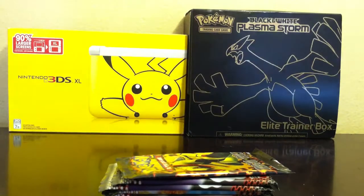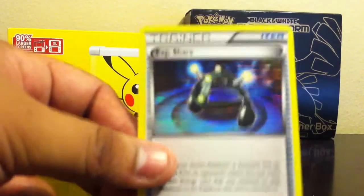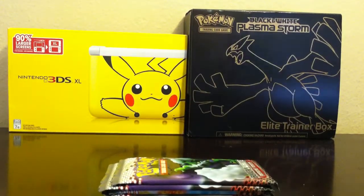Opening the Rayquaza pack next. We got a Dragonair, and a Haxorus — one I also wanted but wasn't as important as the Rayquaza. Also a Shelgon, a Dratini, and another Experience Share. Mostly repeats, but it's only a 20-card set so I'm bound to get a bunch of repeats. Got three of these yesterday. Another Super Rod, another Haxorus, and another Dragonair.